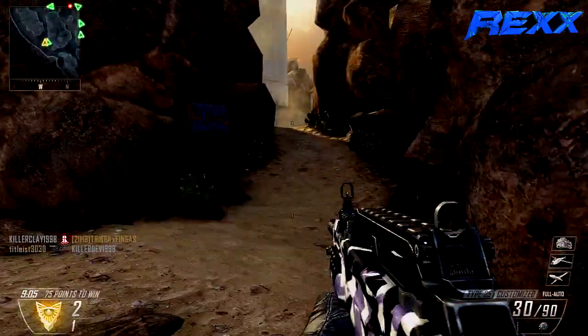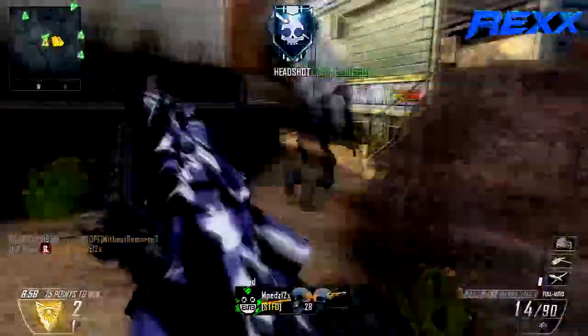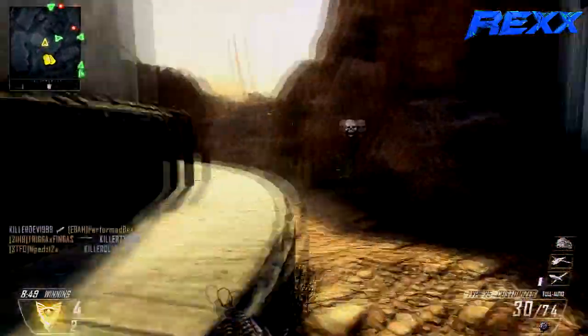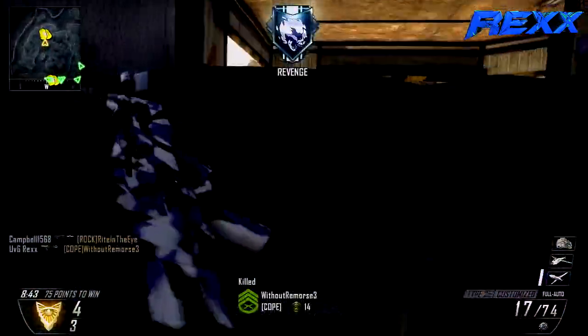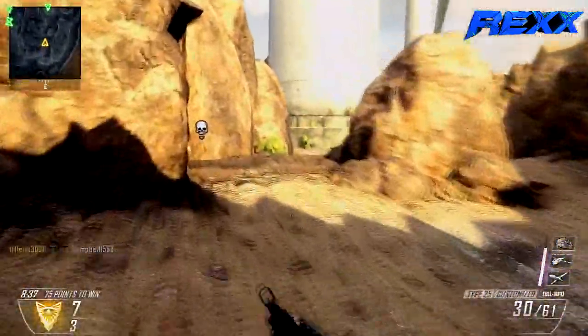The class I'm using is the Type 25. Guys, this gun is phenomenal — it's fully auto, has really low recoil, and a high rate of fire. It is one of the best assault rifles in the game so far. I'm level 30 and I've unlocked a good portion of the guns and tested a lot of them out, and I really think the Type 25 is really good.